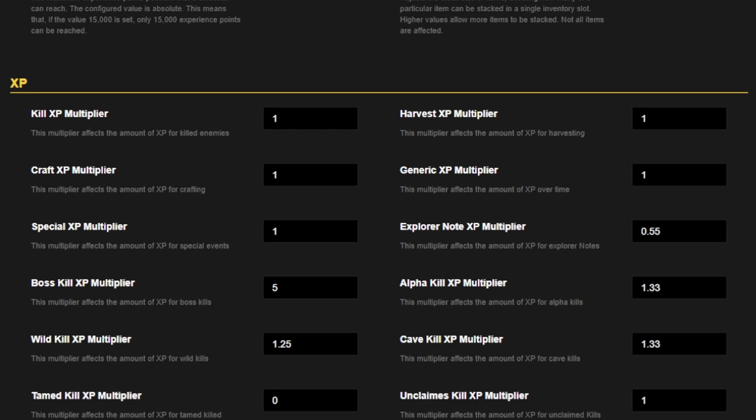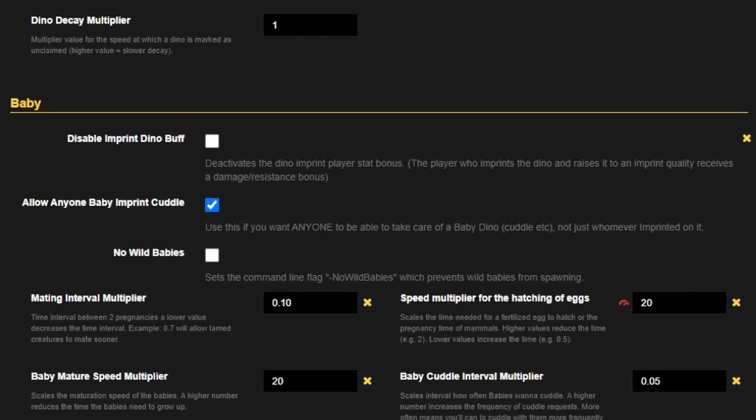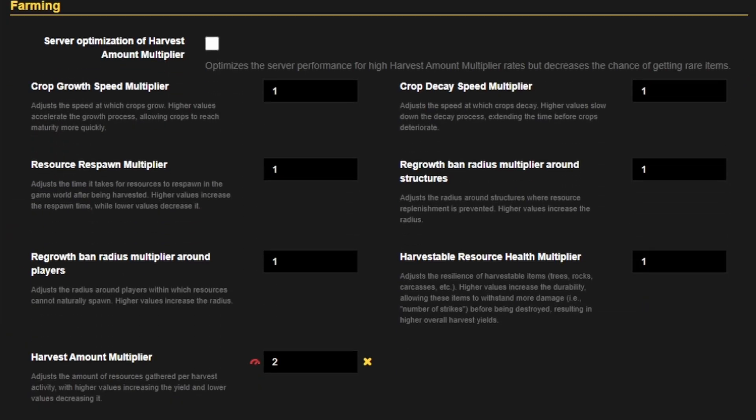Secondary to this is probably the harvest rate — the amount of items that I harvest — which I actually have set to two. The default is one, so that means every time I hit an item to harvest it in game, I'm going to get double the amount of resources that I would have done otherwise.